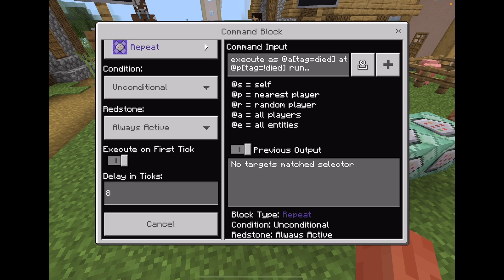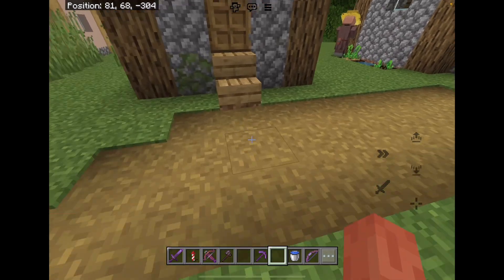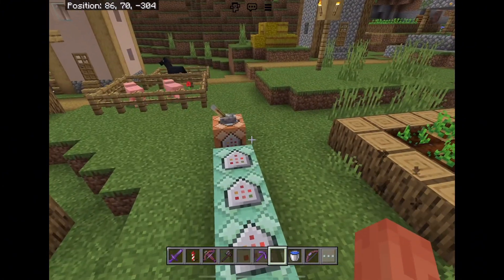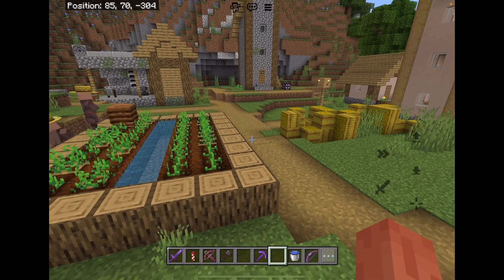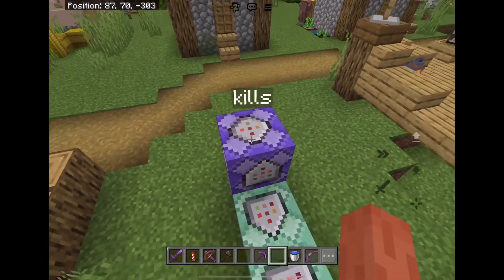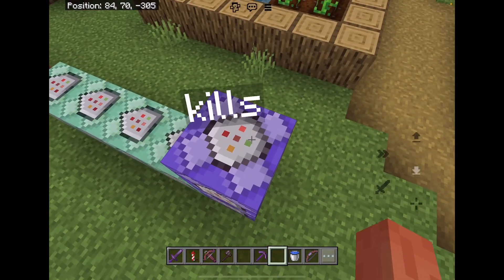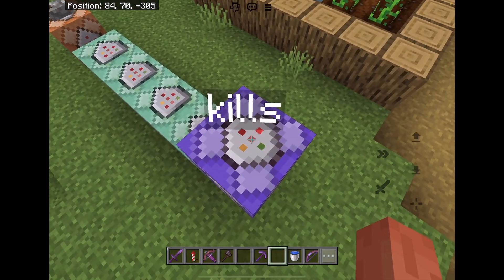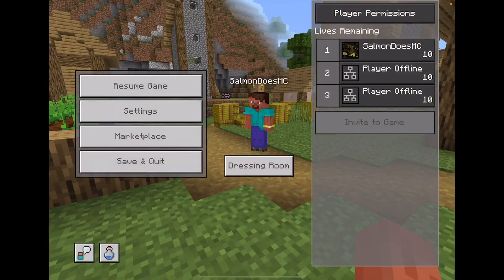Make sure you have the delay in ticks set to 8, otherwise it'll give the person like three points when they kill someone. Also make sure you have immediate respawn turned on, because otherwise when the person's dead it's going to keep giving points to the other player. Put the command block in a safe place where there's not going to be someone standing right next to it farming points — it should be fine.